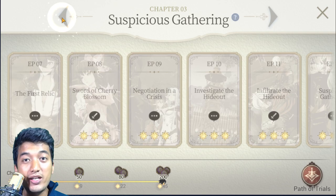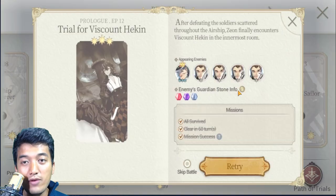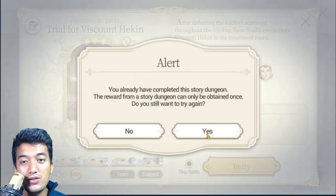The prologue is even before Chapter 1. Just click on Episode 12 right there and you can retry this battle to get your mission done. But you don't really have to fight the enemies again — you can just click on Skip Battle to watch the cutscenes. All you need to do is watch the cutscenes and that's it. You don't have to fight the opponents again, saving a lot of your time.